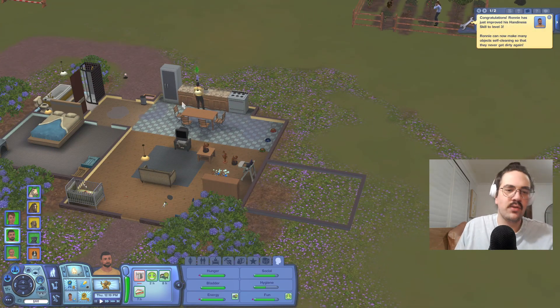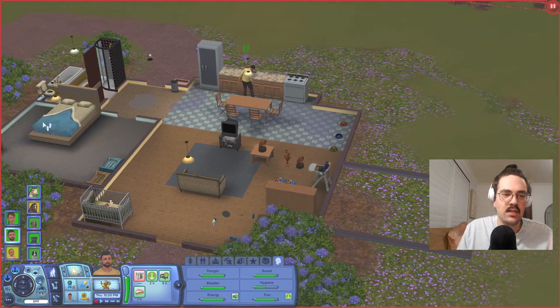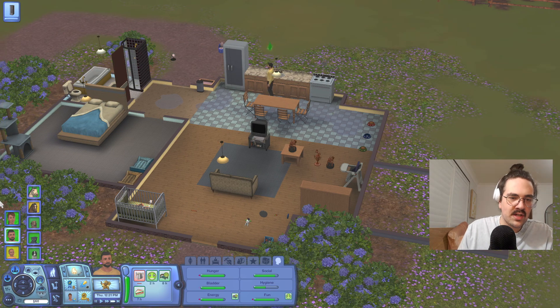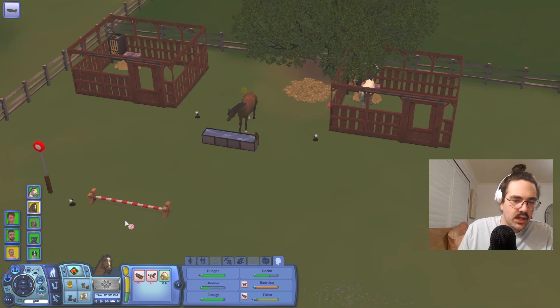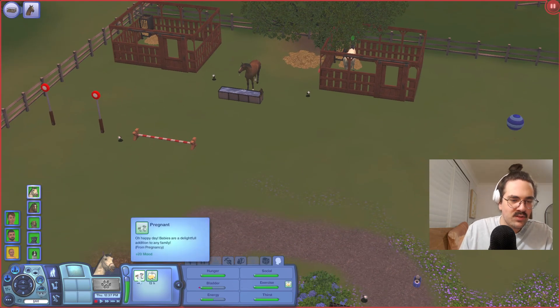Oh yay, Ronnie upgraded - sorry, not upgraded. He repaired the sink and now he can upgrade some things. Oh, becoming a heinous whiz. Can you upgrade beds in this game? I don't think you can. Go upgrade the shower dial and then we'll see how Comanche is doing. Okay, he's thirsty - there's a little trough right there for you. Go have something to drink and then we're going to do some training today. Starlight's still pregnant.